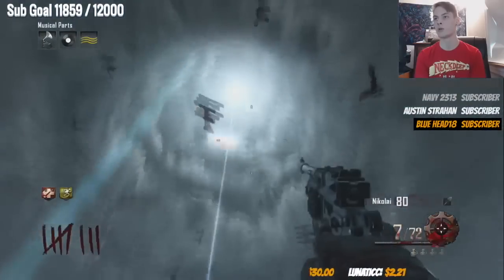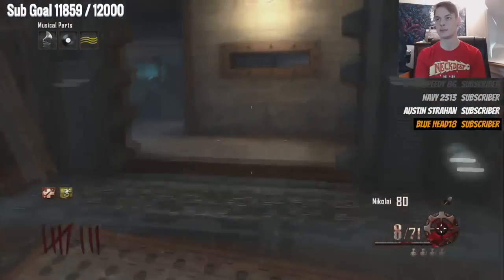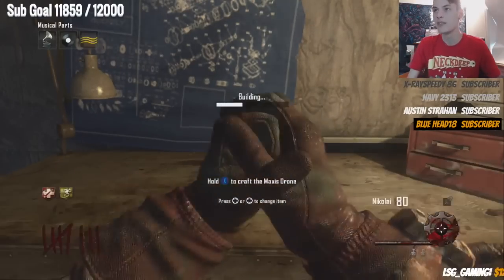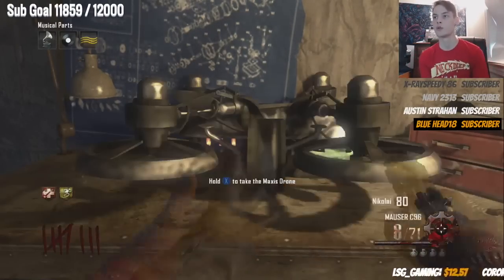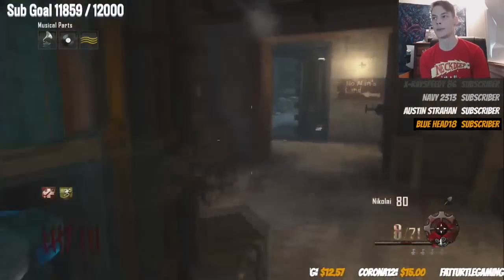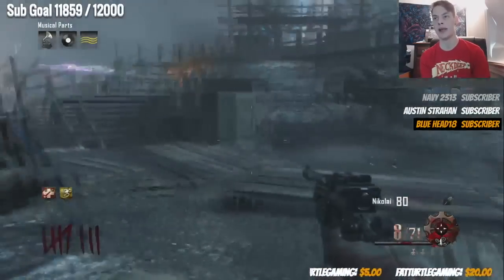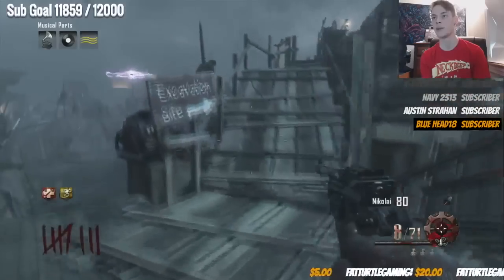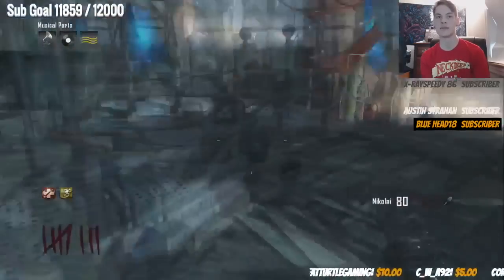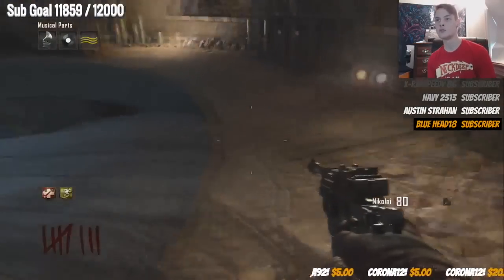Now that you have all the Maxis drone pieces, this is the ideal time to build the Maxis drone. Go ahead and craft it, pick up the Maxis drone. This is the last time you'll be in this area until Templars, and that's complete random luck on whether you'll be able to build it there. So build it at this point. You want to get all the pieces before you do the ice staff.